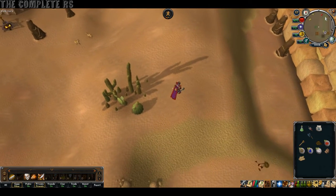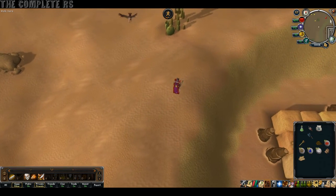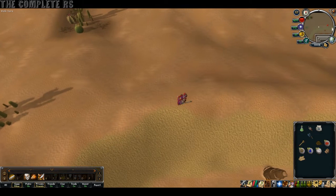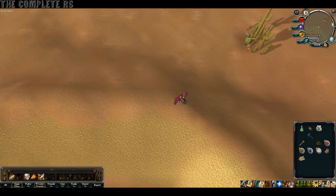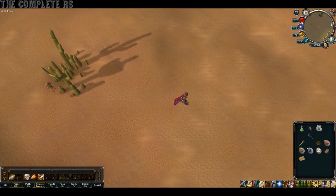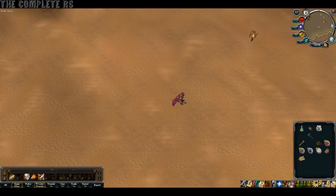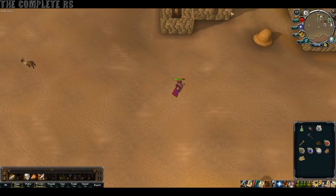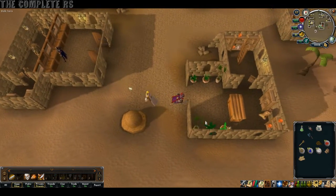Last thing to do: you now need to head over to Nardah to grab your prize. To get to Nardah from the Agility Pyramid, you just need to head to your north-east-ish. Once you're in there, you need to head into the Herbal Shop and talk to Zahur. She will end up giving you your Desert Amulet 2, and an XP Lamp giving you 8,000 XP in any skill of your choice. Now, what this Desert Amulet does for you is when you wear it, it reduces your failure rate at the Agility Pyramid.